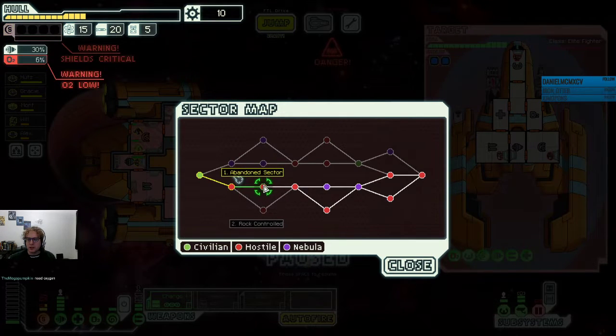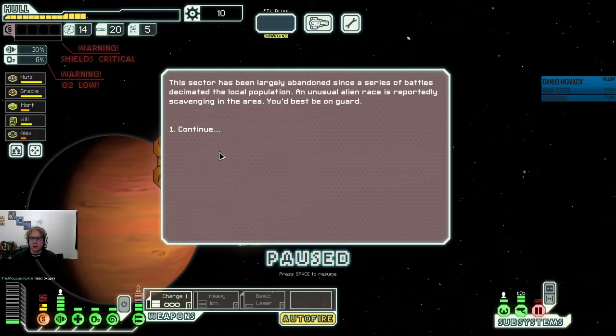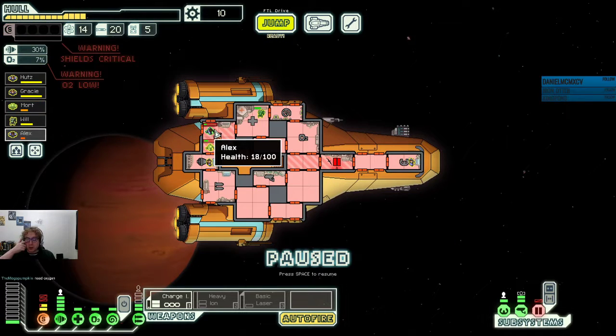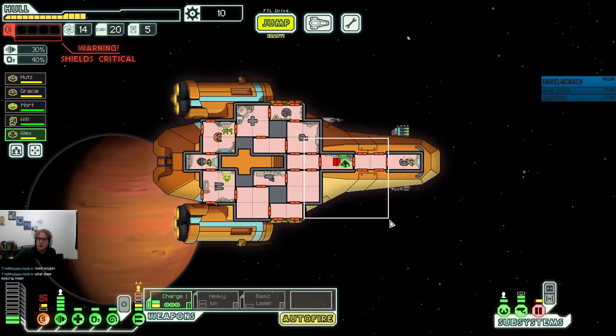Abandoned sector. It's hard to space in the abandoned sector — it's a pretty rare sector. Let's give it a shot. This sector has been largely abandoned since a series of battles decimated the local population. An unusual alien race is reportedly scavenging in the area — you'd best be on guard. So this is a DLC area, kind of hard to find. Let's get everybody to healing. We gotta make some repairs to our ship, which means we gotta find a store.